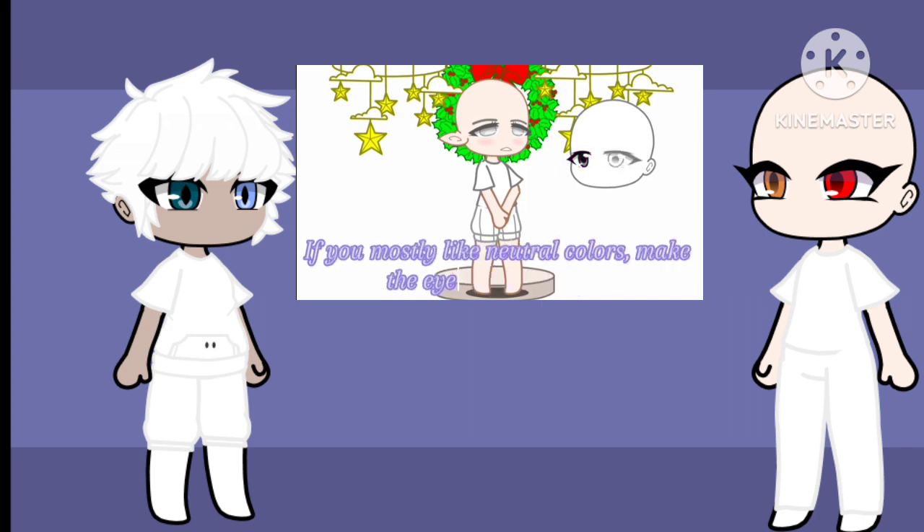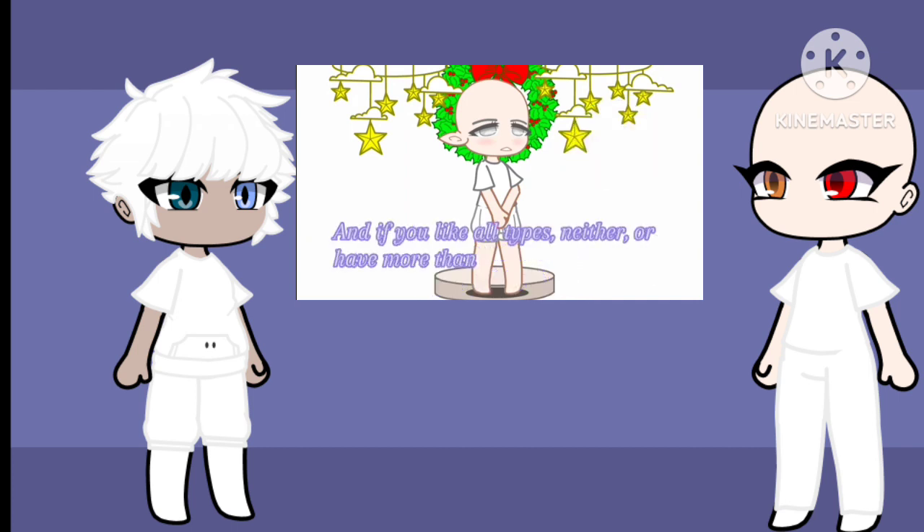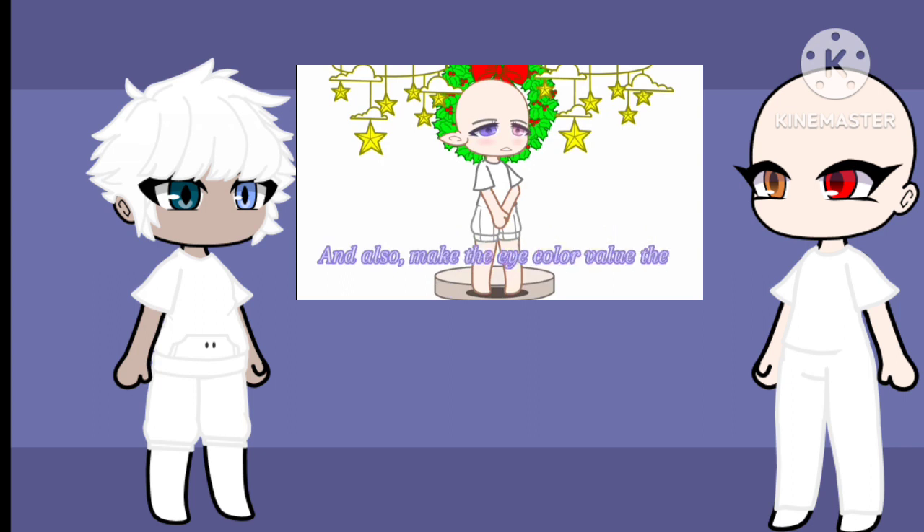If you mostly like neutral colors, make the eyes white and black. And if you like all types, neither, or have more than one favorite type, then make the eyes your real eye color. Also, make the eye color value match the type you like the most.